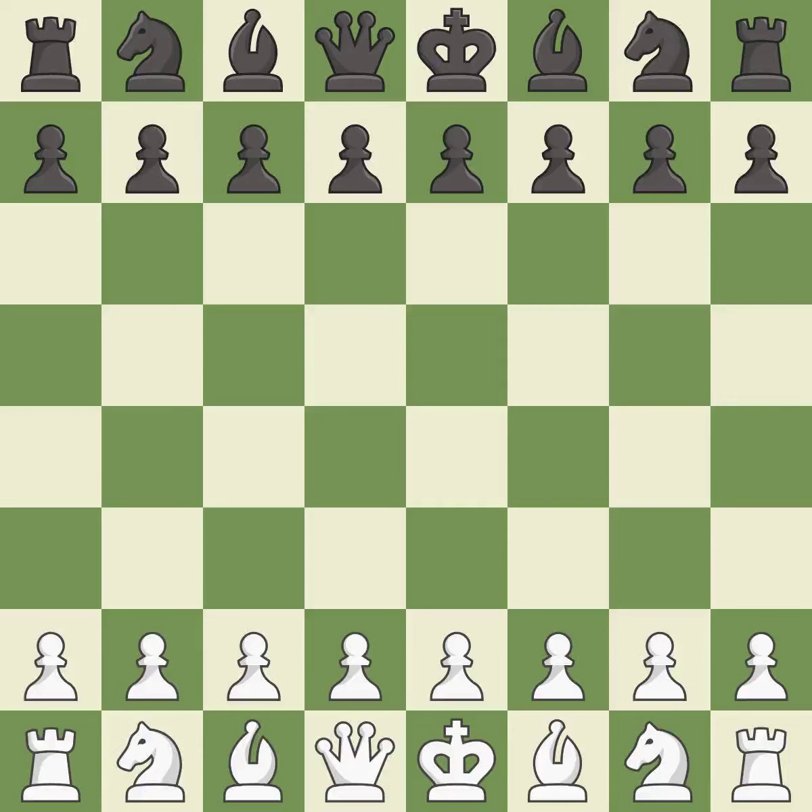Four Knights game, Spanish variation, Rubenstein Counter-Gambit. Intense — that was a serious game. White really outplayed black in that one. The opening was balanced, but white was a cut above black in the middle game. Both players missed some big chances in the endgame.